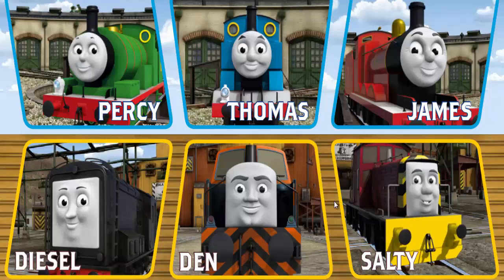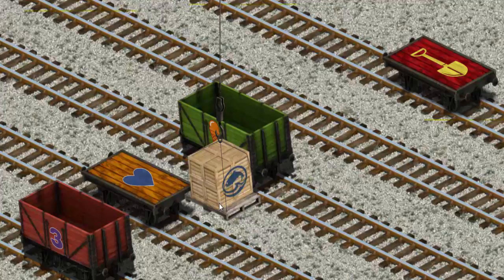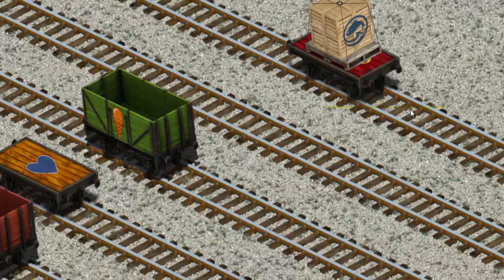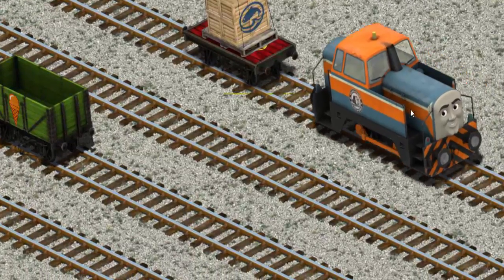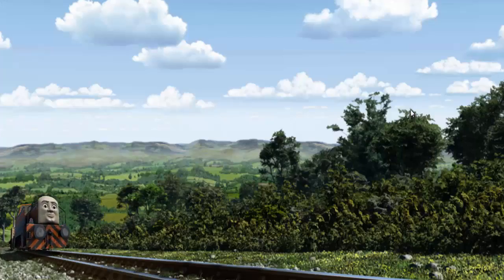It's a busy day at Brendam Docks. Thomas and his friends have many deliveries to make. Choose who will make the next delivery. Den. Den must deliver the crates of fish to the fair. Show Cranky where the crates of fish are. There you go. Let's lift and load. Now the cargo must be loaded. Show Cranky where the red flatbed with the picture of a yellow shovel is. That's it! Den went through the countryside.